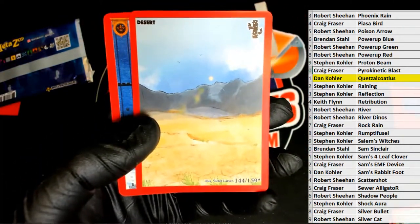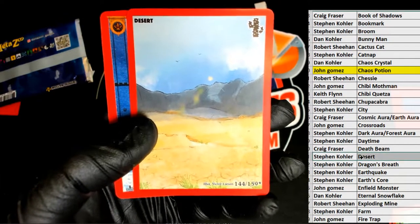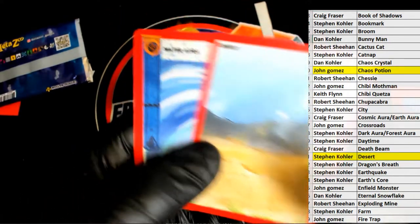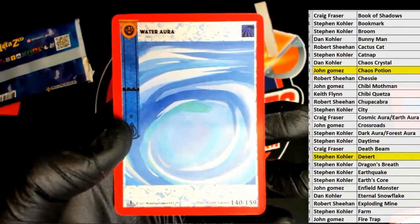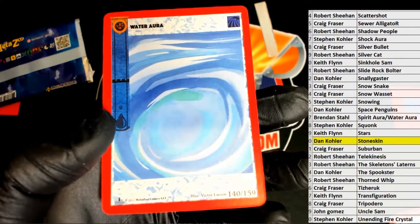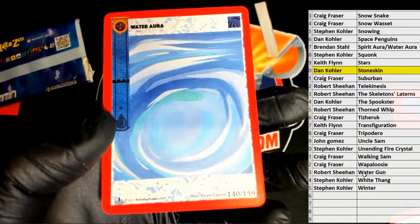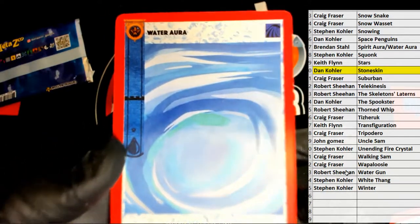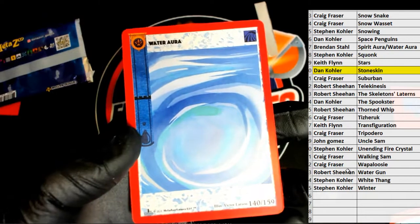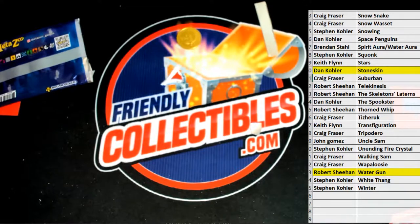There's a Desert Energy card. Assuming yeah — Desert — okay, Steven, coming out to you. And Water Aura right there. It's pretty cool man, we should do more of those. I like that. There's a Water Gun. Anyway, we'll give it to Robert S here. Robert S. Alright, very nice.